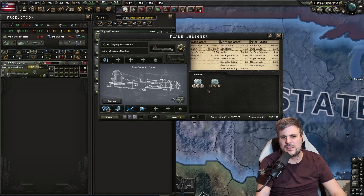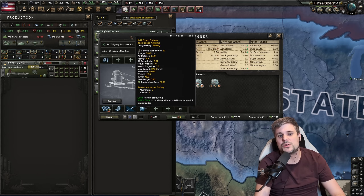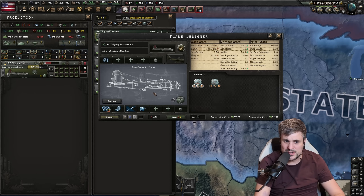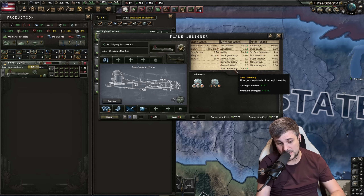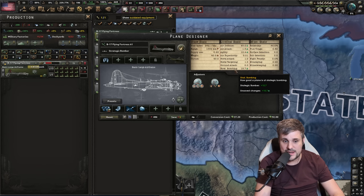For the whole purpose of this video, the first 1936 bomber isn't really one you're ever going to use, because the minute this 1938 bomber becomes available you'll convert all your old bombers to this model. You want that defense, you need that air attack, and bombing is secondary — you want to get to critical mass first. As the game progresses, the enemy air force will diminish and their ability to fight back will be severely reduced. When that happens, you can start focusing more on damage.